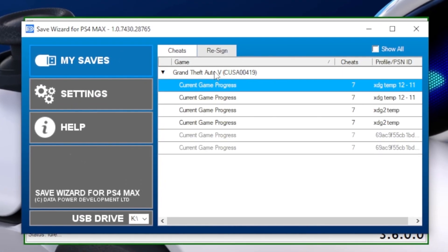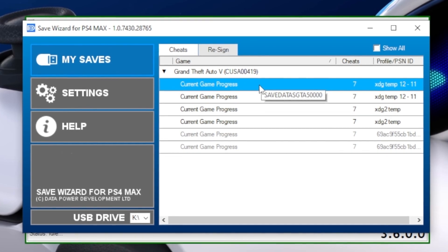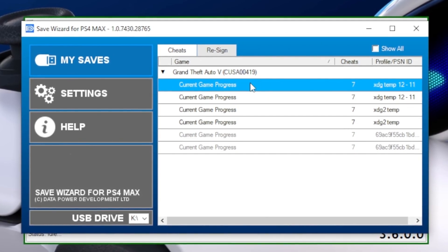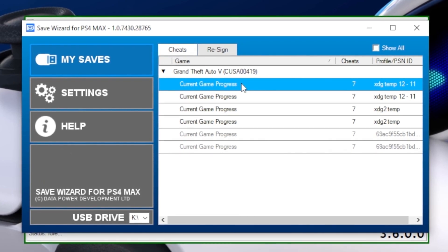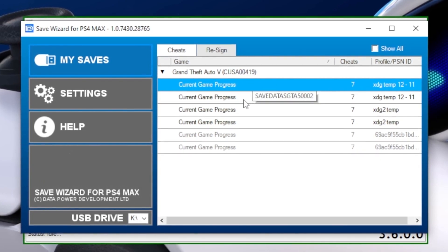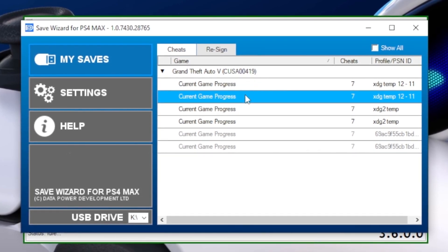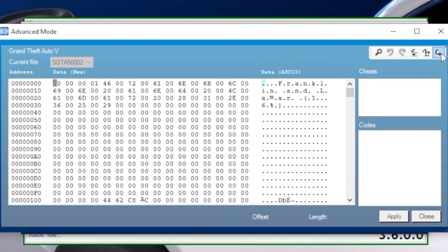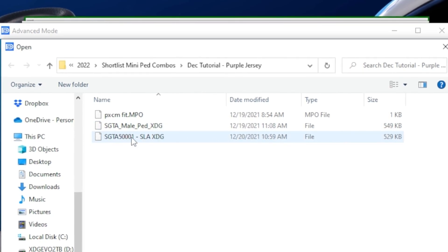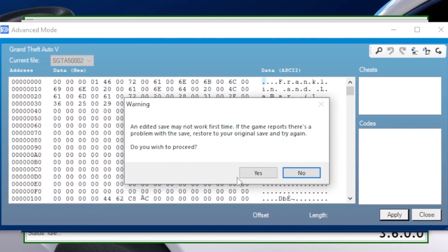Now open Save Wizard. I have a bunch of files — the first file is my mini pet file, so I do not want to import the shortlist actor file there. I keep things structured: mini pet file here, shortlist actor files go here. Select the file, right-click, hit Advanced Mode, go to the top right, hit Import File, select our file, hit Apply and Yes to confirm.